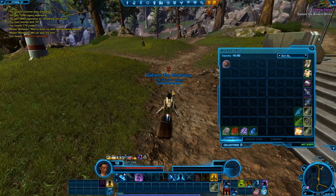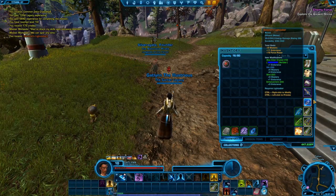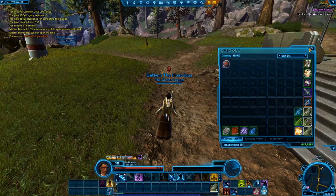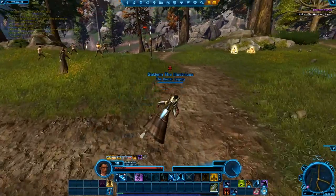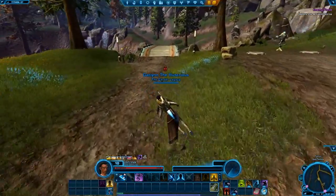Another good thing about weapons or armor that are orange — you can modify them so they can level up with you, basically, as soon as you get modifications that are higher levels. So it's always good to have those orange pieces.